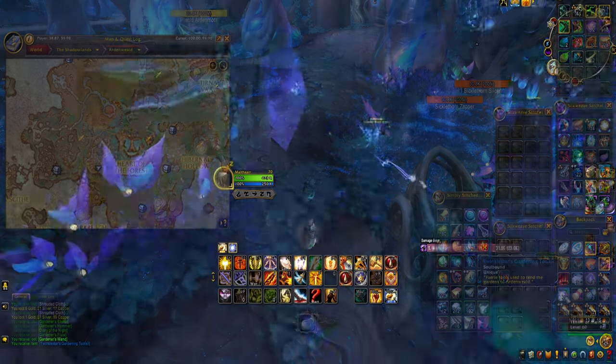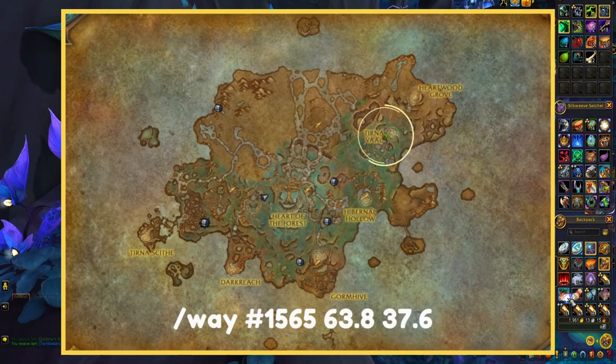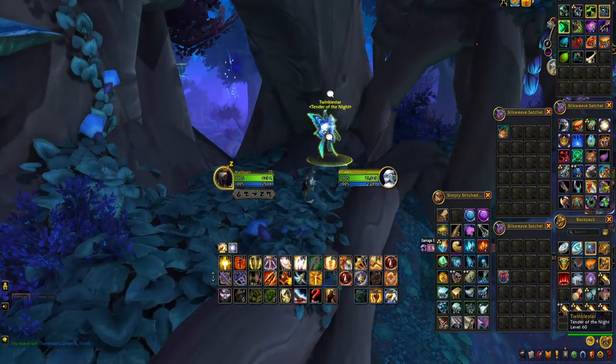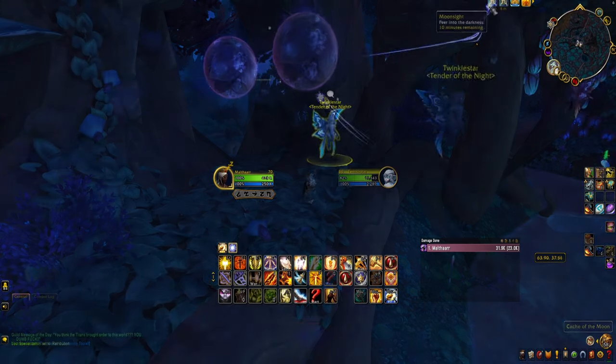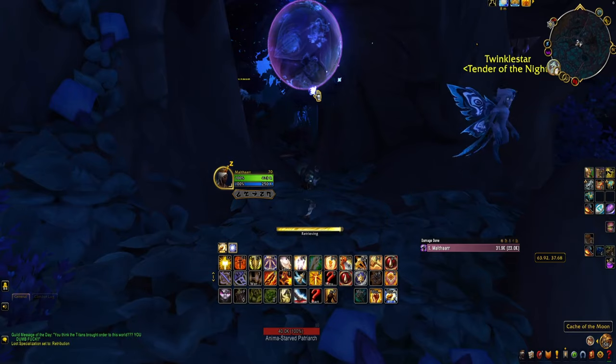Once the toolkit is in your bags, head to Twinkle Star at this location. She'll now have a dialogue option that will grant you a buff called Moonsight. And once you have this buff, you'll see a Cache of the Moon appear right behind her. Inside this will be the Wild Seed Cradle mount.